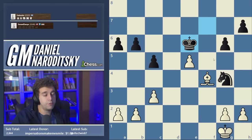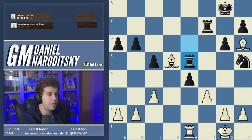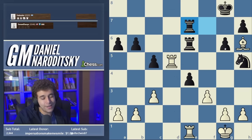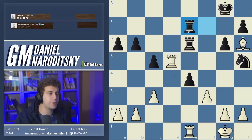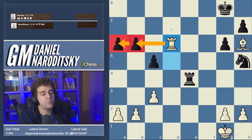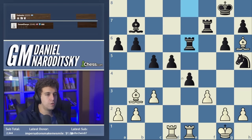After rook takes e4, f takes e4, it looks like everything's in order, but knight f6 is an illusion-shattering move. It attacks the bishop, and if you take then the e4 pawn becomes a sitting duck — white is not better and probably worse because black's king is closer to the center. That's why I rejected rook d5. Bishop takes d5 is better than rook takes d5, but after the exchanges black has rook f to e7, and the best white can do is a pawn-up endgame I wasn't convinced by.